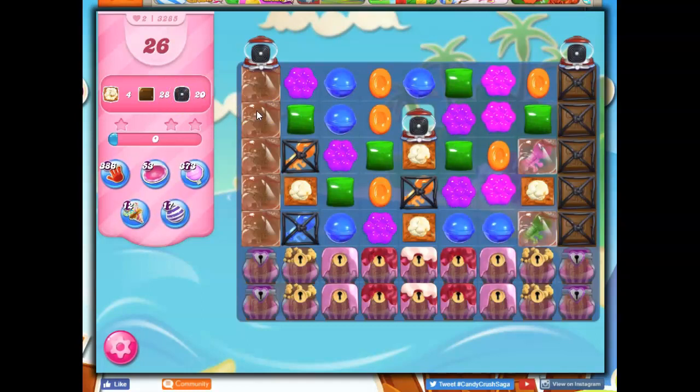I've got chocolate under marmalade, under licorice locks, and under sugar chests, and there are exactly 28 on the board, if I counted correctly, which is always questionable. So really, I don't have to allow the chocolate to grow anymore. I want to get rid of it completely when I get rid of it, if I can.